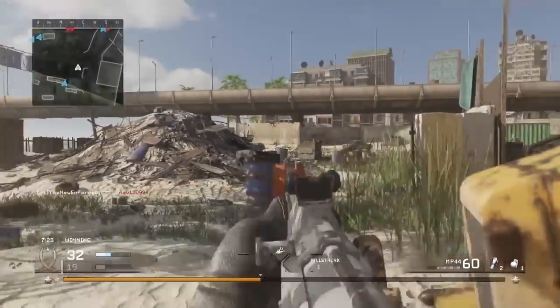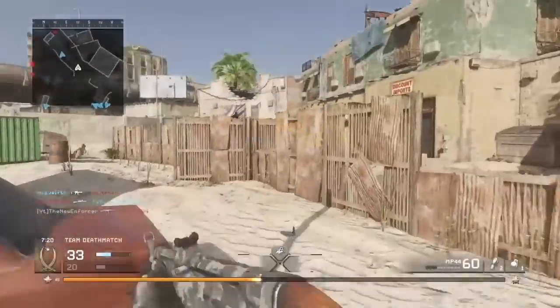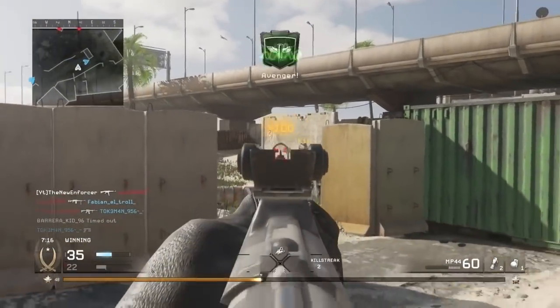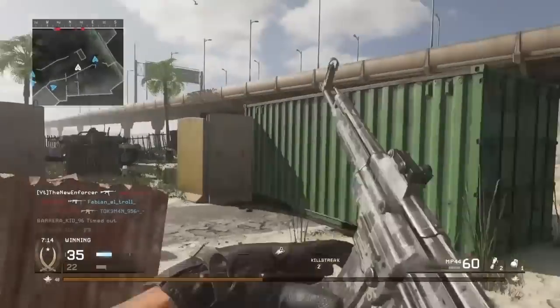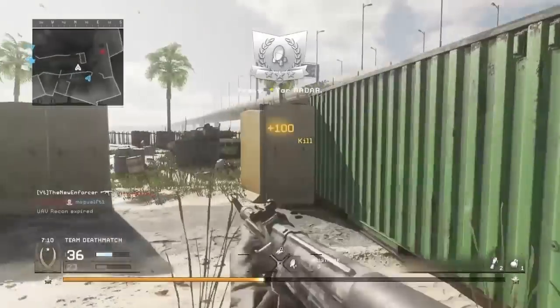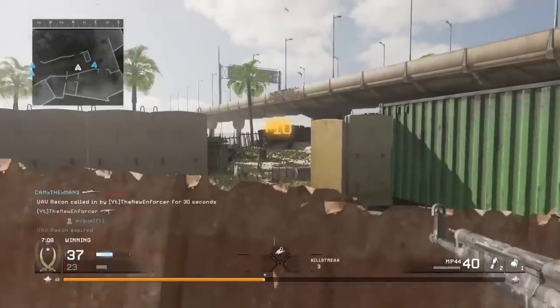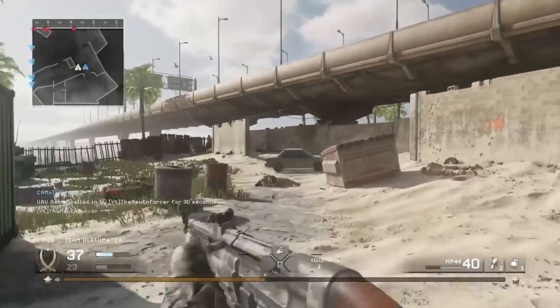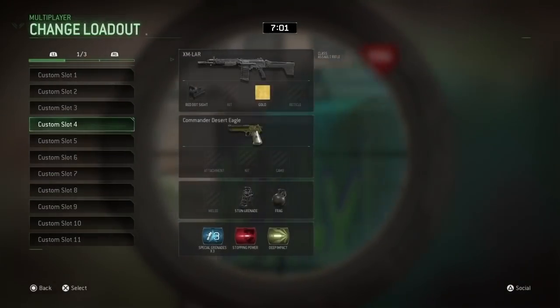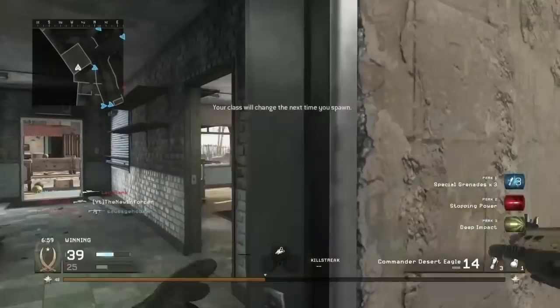Dropping my man on Beach Bog — great assault rifle map honestly. Lucky I'm doing assault rifles right now and not SMGs; if I was doing SMGs I'd be kind of pissed getting Beach Bog because you can barely use SMGs on it. The MP44 is already done — we're moving through the bad assault rifles quickly. Next is the XMLAR.